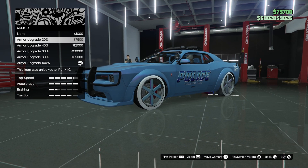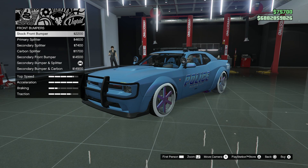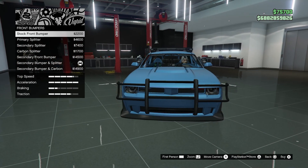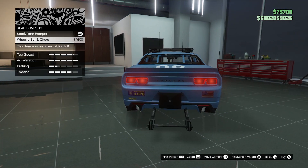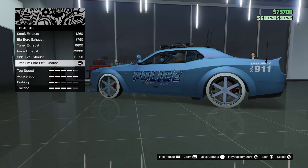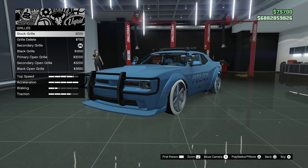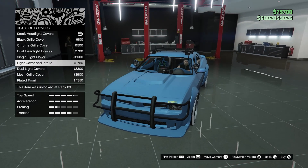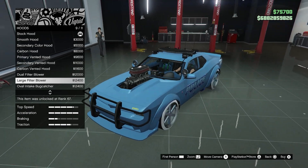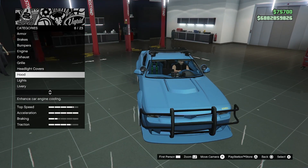We have our armored upgrades, brakes, bumpers with different variants, front and rear options, engine, exhaust, grille, headlight covers, and hood. The hood looks pretty cool — gives it a performance look, at least it looks like it adds some horsepower.